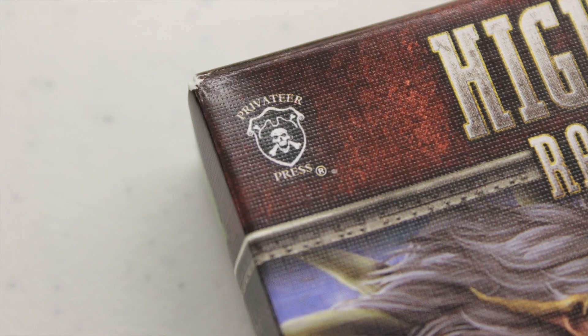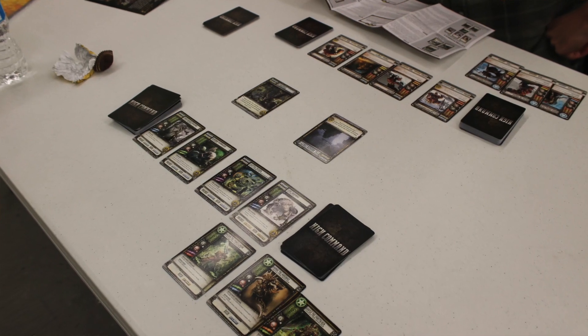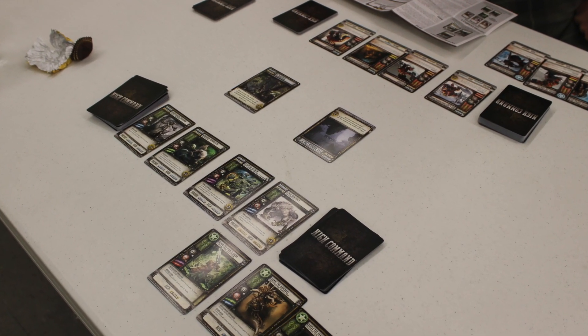High Command Rapid Engagement from Privateer Press is very similar to the previous deck builders that have come out from Privateer Press, like High Command, Faith, and Fortune, which we reviewed on this website. It plays almost identically with a few little differences. The key big difference is this is simply a two-player deck builder game. These other deck builders can play up to three or four, but this one is simply for two players — just a really quick back-and-forth deck builder.